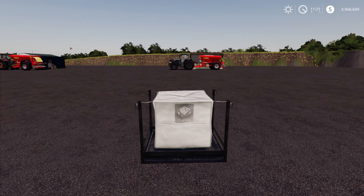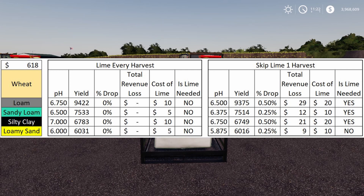The next slide ties back into the precision farming aspect. Looking at lime every harvest versus skipping one harvest for wheat: using the Multi Silo Shop, lime costs just $10 per acre on loam and silty clay, and $5 on sandy loam and loamy sand after one harvest. Skip a harvest and those costs double to $20 and $10 respectively. If you skip a harvest you'll lose on average $29, when it only costs $10 to lime.